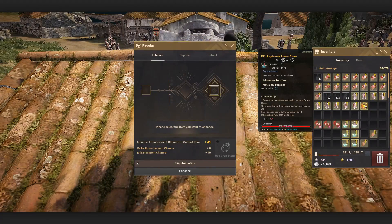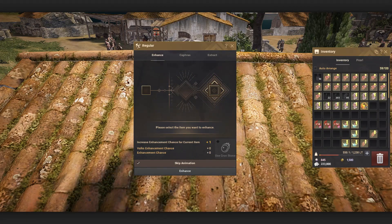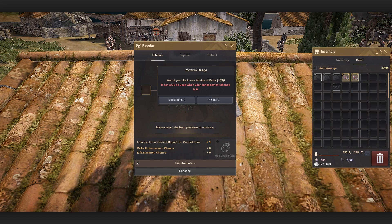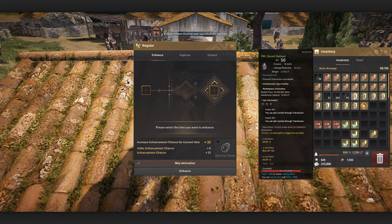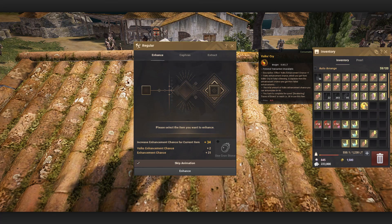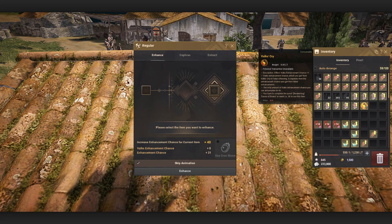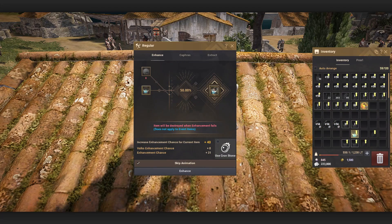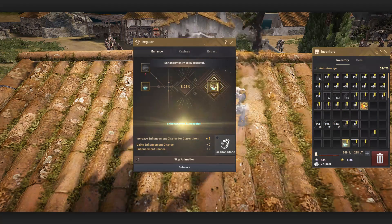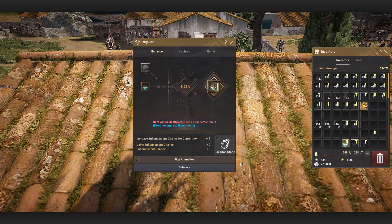We got a 40 stack. Nice. Which one was I supposed to do? Oh, this one. Here we go, gamer time. Yo, nice duo — we actually got a duo, that's pretty lucky. Now for the hard part.